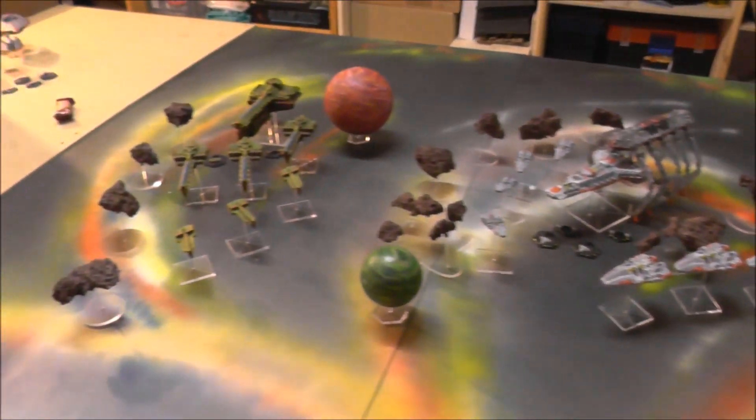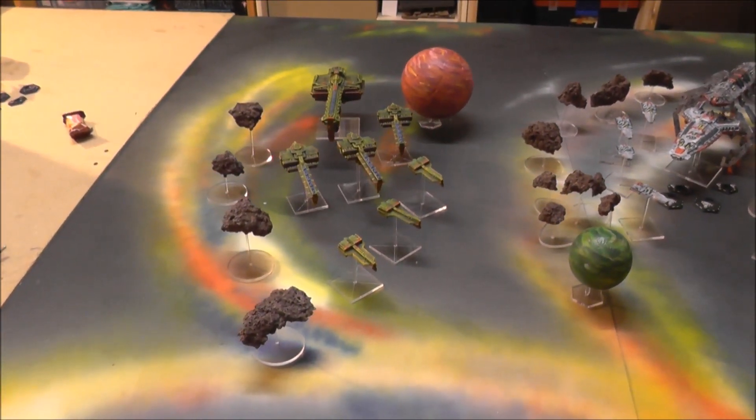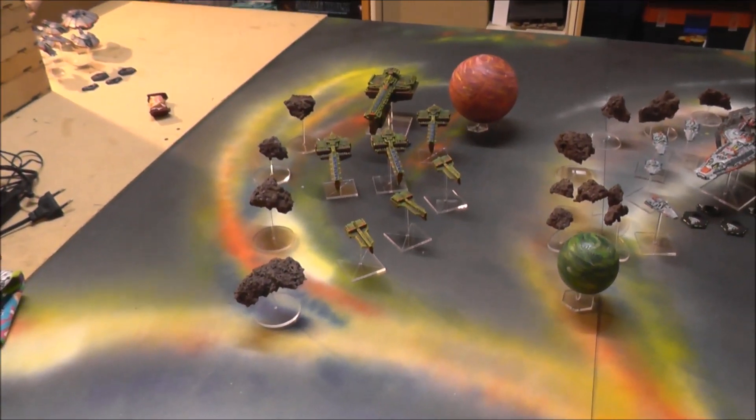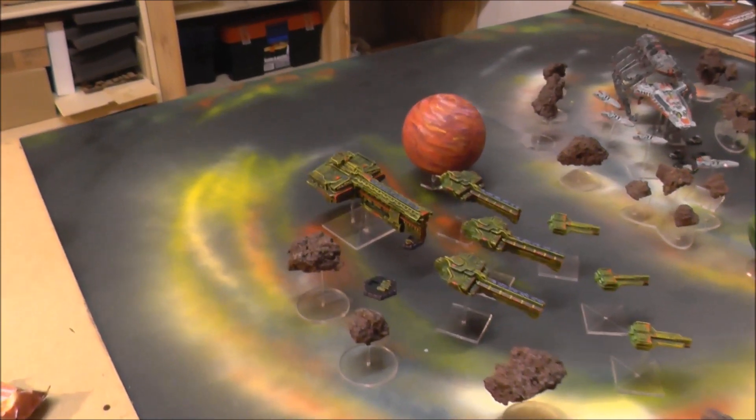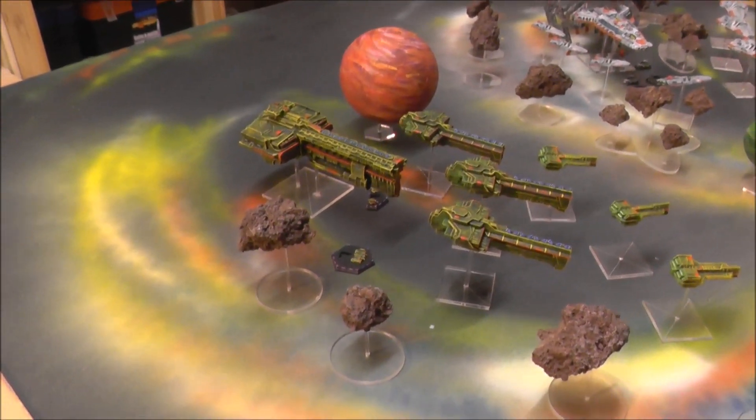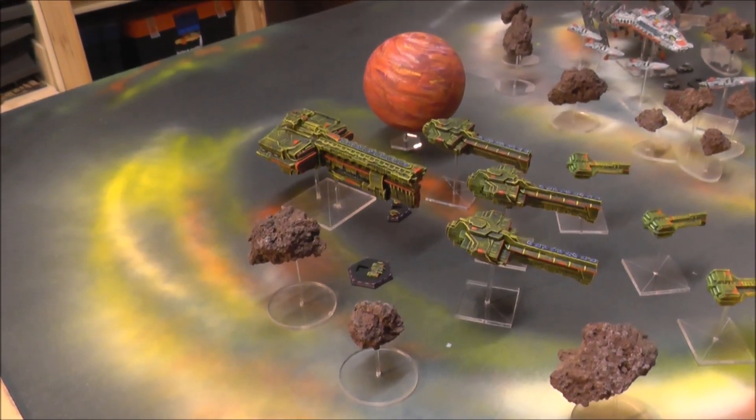On the other side you have the Dendrenzi painted by the Everlast. Three frigates, three Secuta class cruisers and the Preparatorian class battleship together with its two small tokens, bombers and fighters.